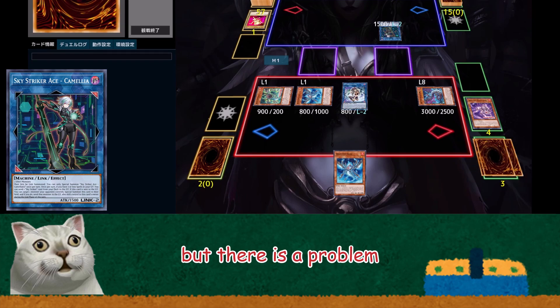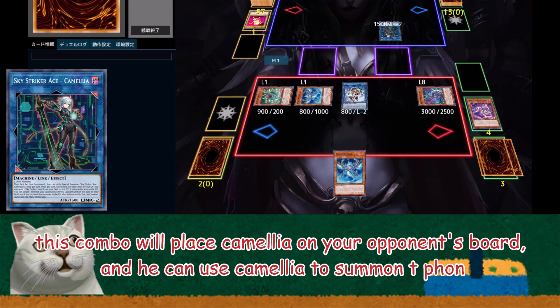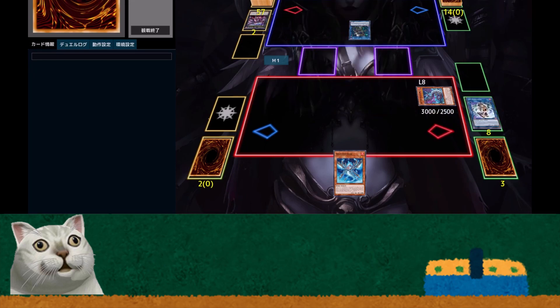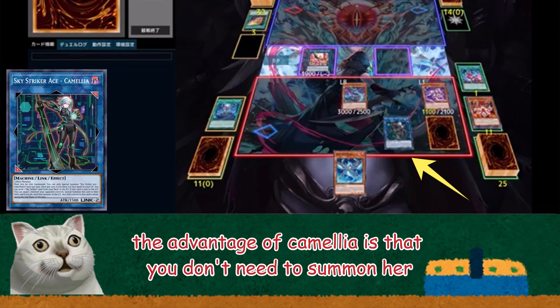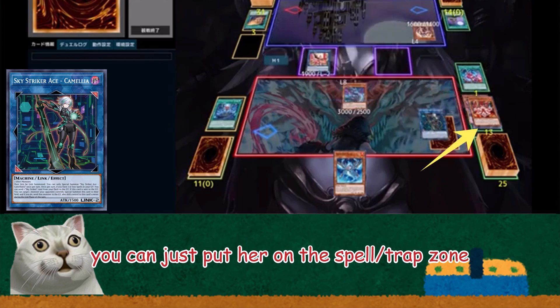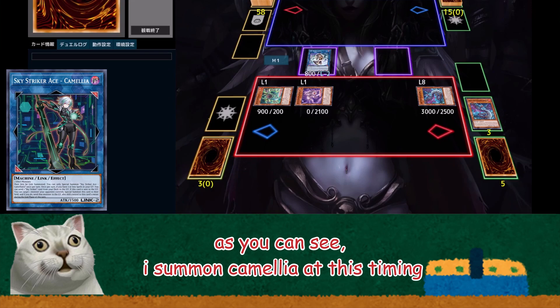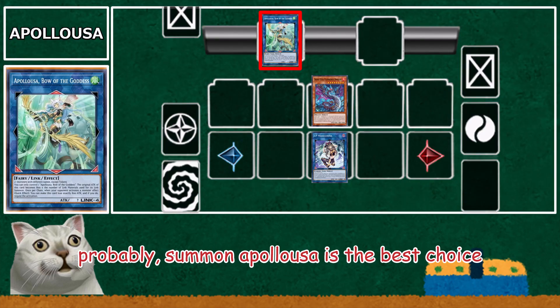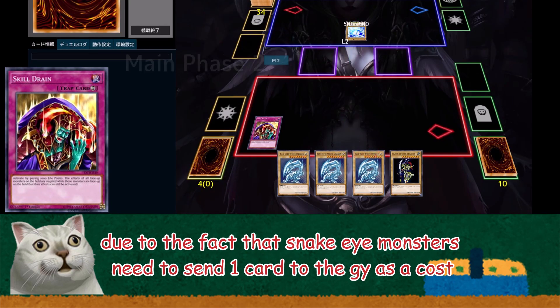But there is a problem: this combo will place Camellia on your opponent's board, and they can use Camellia to summon Tifa. Therefore, you may need to summon Sorrows to solve it. The advantage of Camellia is that you don't need to summon her — you can just put her on the Spell Trap Zone. As you can see, I summon Camellia at this timing. You can choose other Link monsters; probably Summon Apalusa is the best choice, due to the fact that Snake Eye monsters need to send one card to the GY as a cost.